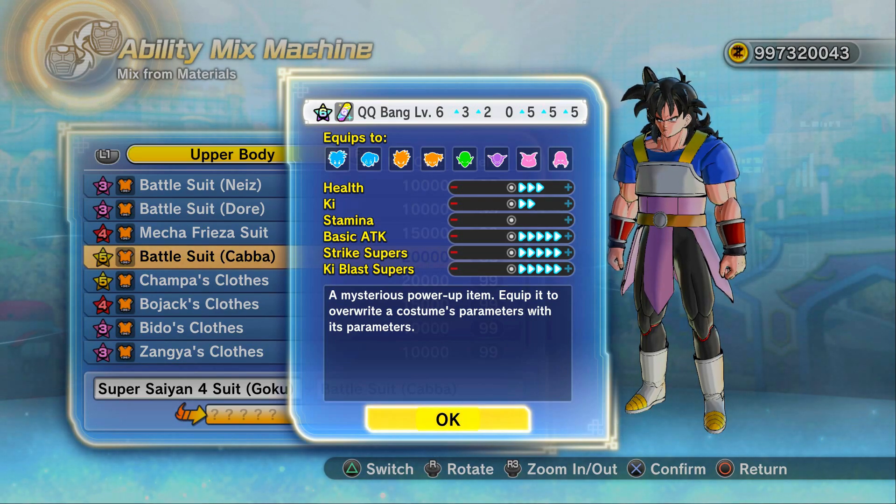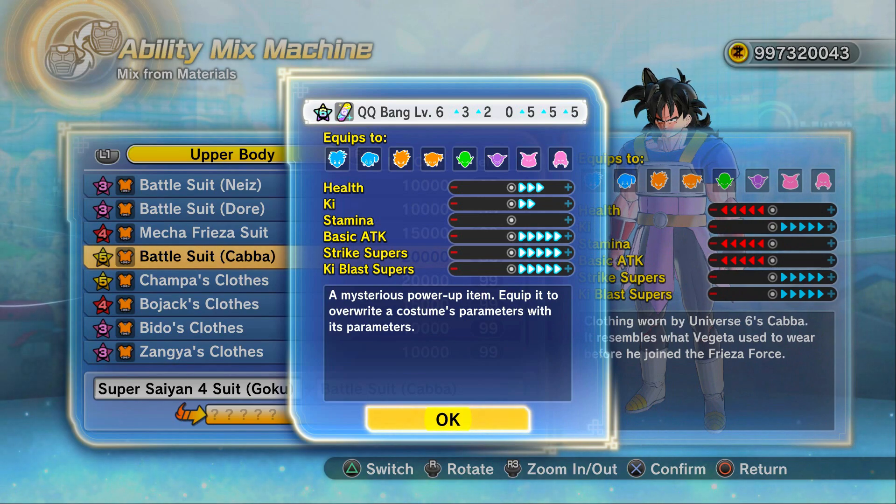Plus 19 — we can get one which is going to give us four more points. Not too bad at all. Run the Krillin super soul, which you can get from a paid DLC quest, that gives you a ton of points in Ki and stamina. And that's going to give you plus five points in Ki, stamina, basic attacks, strike supers, and Ki supers, and then plus three in health. That's ludicrous — that's really, really good.